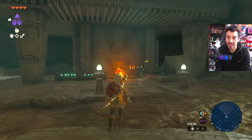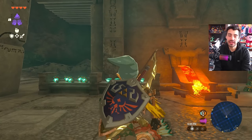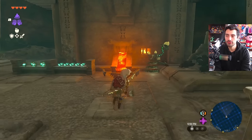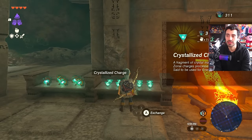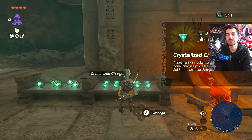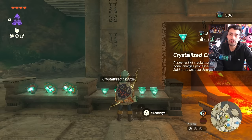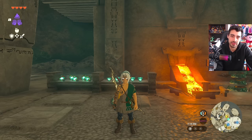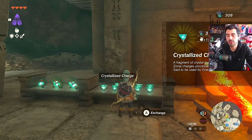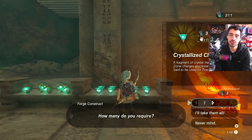But the most important use for Zonite is purchasing crystallized charges. Once we've collected our Zonite, we bring it to a forge construct where it gets refined into crystallized charges. These can also be found in treasure chests in sky islands and the depths, and dropped by specific boss enemies in the depths — but by far the easiest and most consistent method is exchanging Zonite at forge constructs. One crystallized charge costs three Zonite.